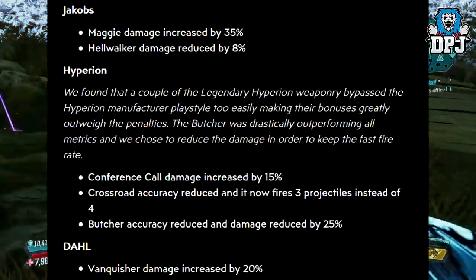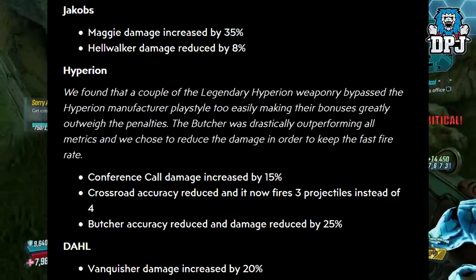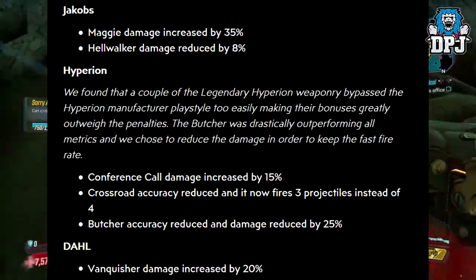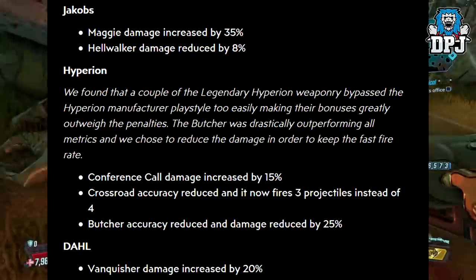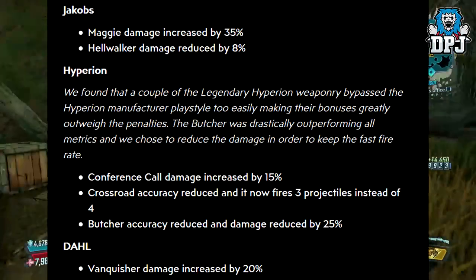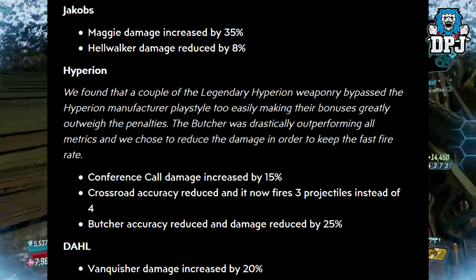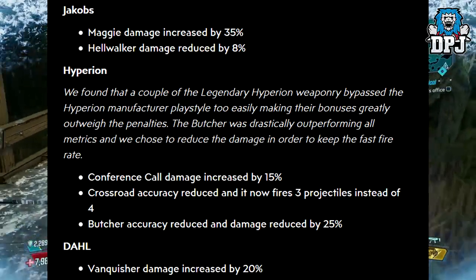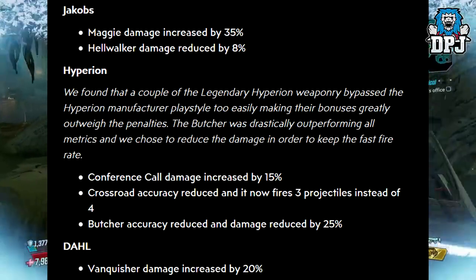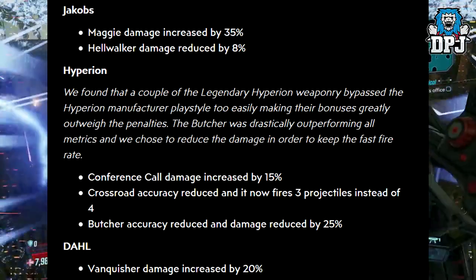Jacobs: Maggie damage increased by 35% and Hawwalker damage reduced by 8%. Hyperion weapons: a couple of legendary Hyperion weapons were found to bypass the Hyperion manufacturer playstyle too easily, making their bonuses greatly outweigh the penalties. The Butcher was drastically outperforming all metrics, so they chose to reduce damage in order to keep the fast fire rate. Conference Call damage increased by 15%. Crossroad accuracy reduced and now fires 3 projectiles instead of 4. Butcher accuracy reduced and damage reduced by 25%.